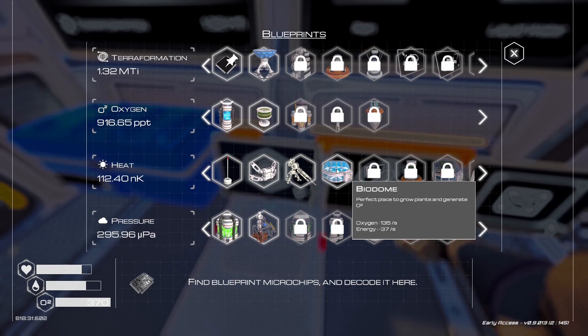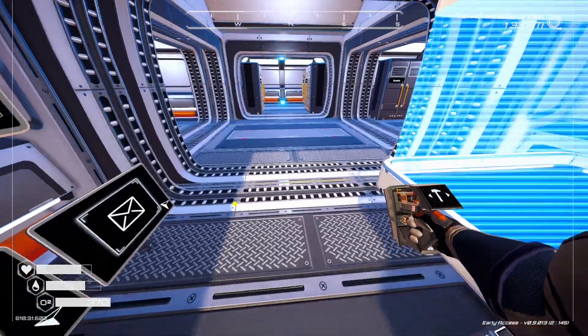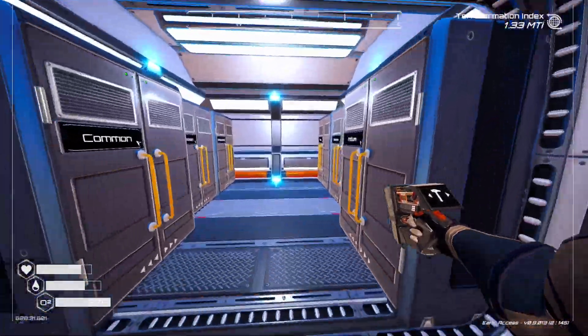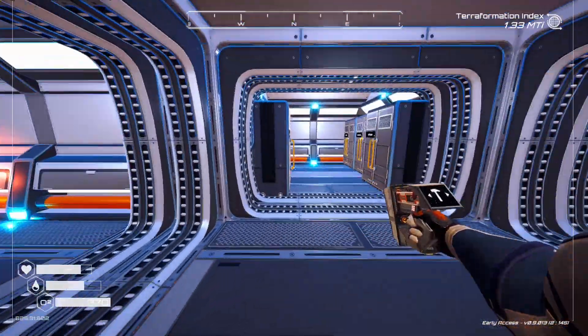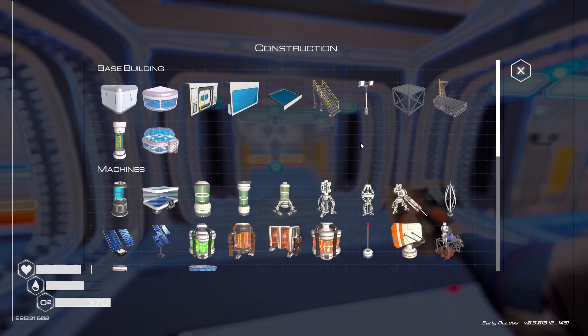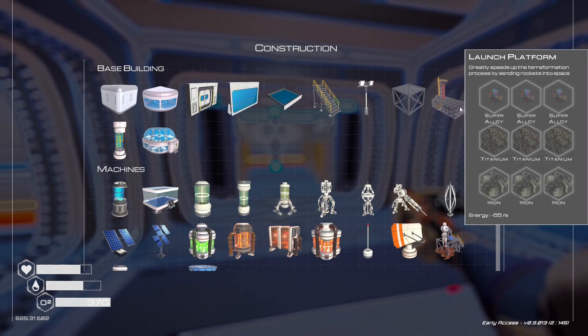Grow plants and generate O2 — the biodome does seem pretty cool. How do we want to do it though? So far we've got storage through here, farming and growing stuff that way, heat generation that way. With all the stuff we have access to, biodome doesn't seem crazy. But we do want to make a launch platform, so maybe we should do that first.